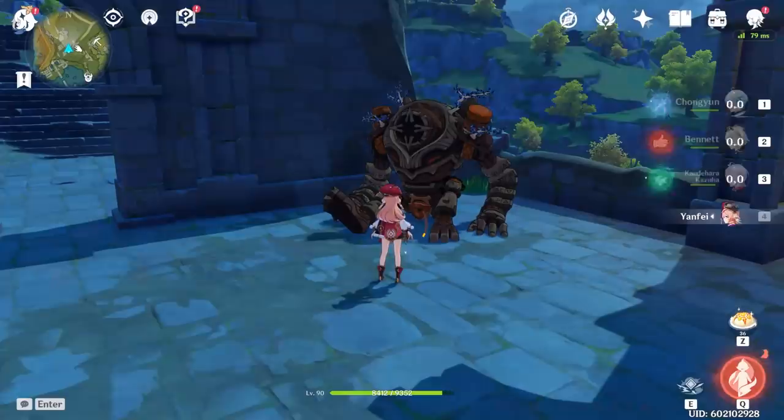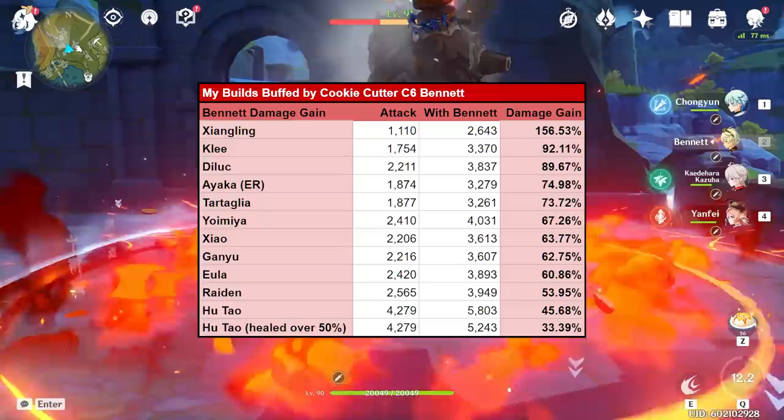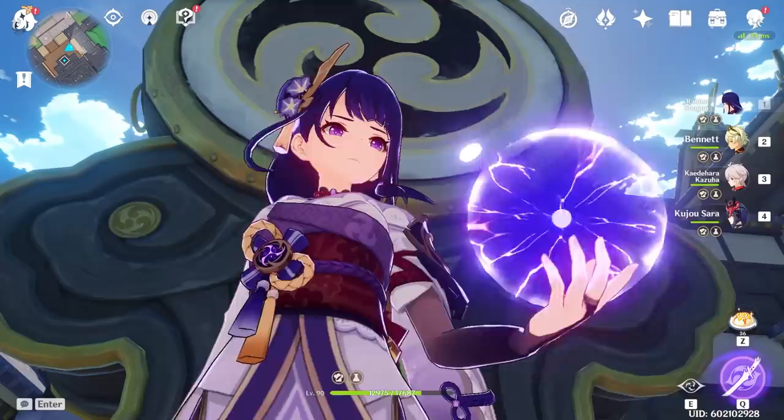While Xiangling is arguably the largest beneficiary of Bennett's buff, it's not just Xiangling that gains a massive boost. Here is a chart of how much my Bennett buffs many other characters. We can see that it ranges from 33% to 156% damage gain.